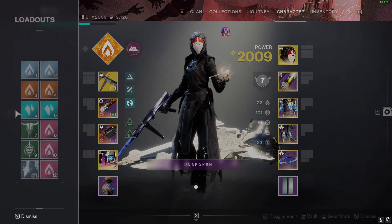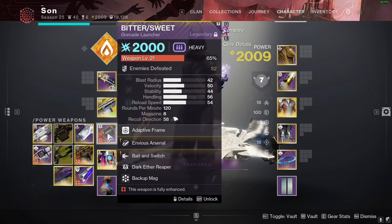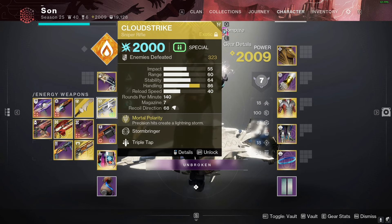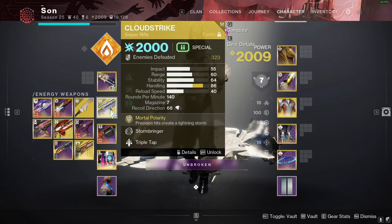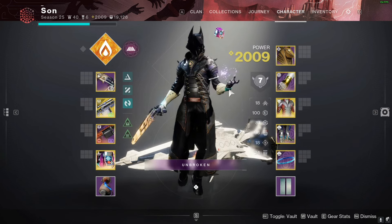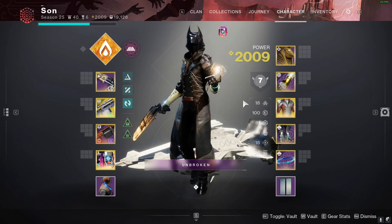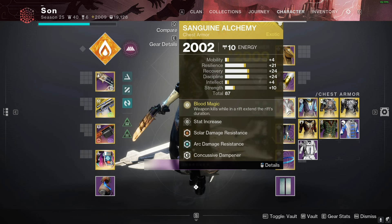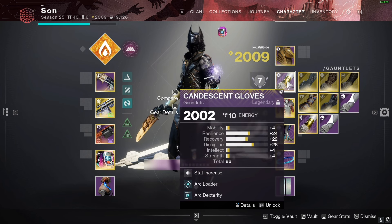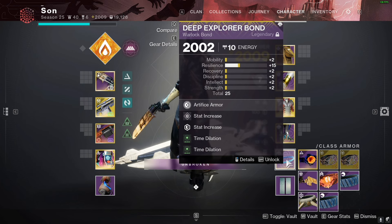Mods are relatively the same — just make sure scavengers match. The damage version of that loadout swaps the sidearm out for Cloud Strike to proc Ambitious Arsenal and Bait and Switch, and to match the 3x arc surges. I also have the Sanguine Alchemy exotic where the well marks targets I damage for a little damage boost. DPS mods include Time Dilation to slow surge expiration.